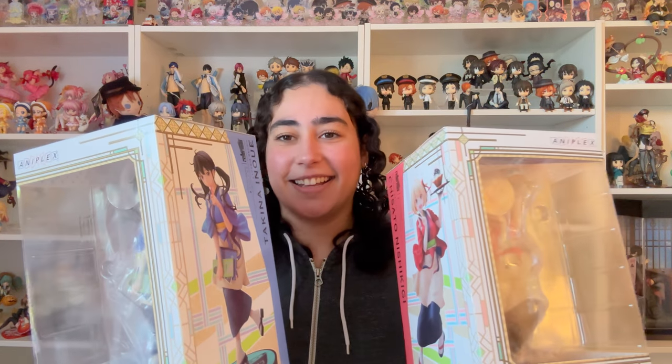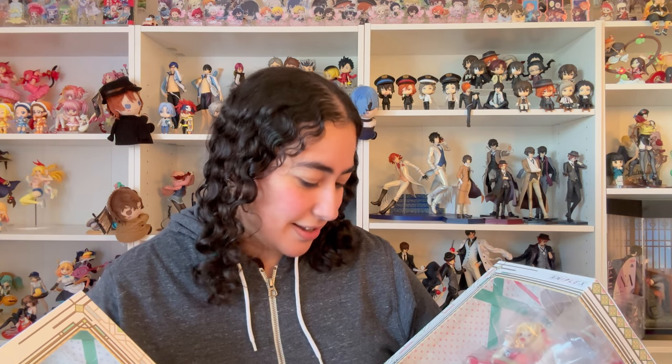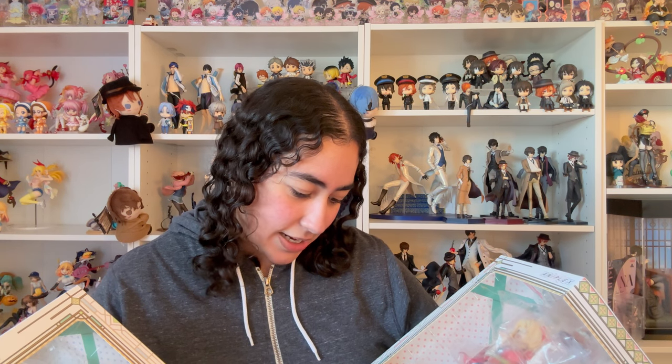Welcome back! Today we are unboxing two figures. These two are from the same series — characters I don't have any merch of at all. The series is relatively new and so good — I recommend everybody go watch it. We're unboxing the Chisato and Takina Lycoris Recoil figures by Aniplex, and they are 1/7th scale.